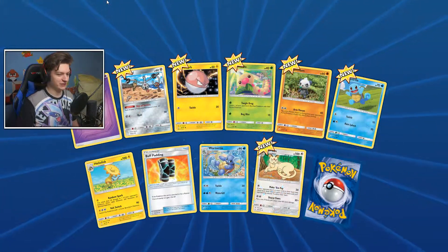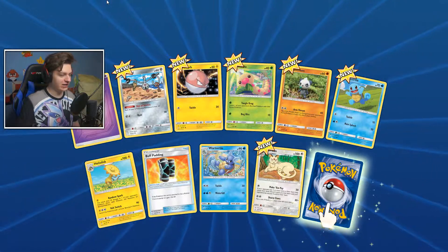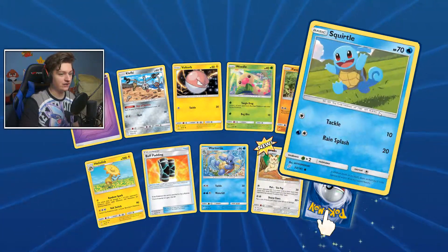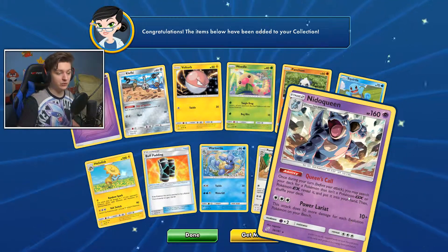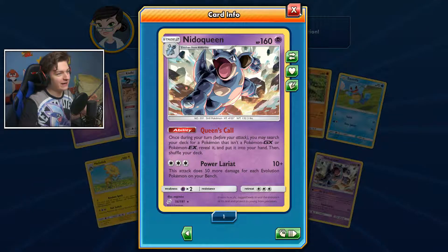Last pack of the day! Just leave a like for the luck we're getting — three GX cards already, that's insane! Pack 12: Psychic Energy, Clefairy, Voltorb, Weedle, Pancham, Squirtle, Heliolisk, Buff Padding, Wartortle, Persian — and our final card for today is a Nidoqueen, which is pretty awesome!